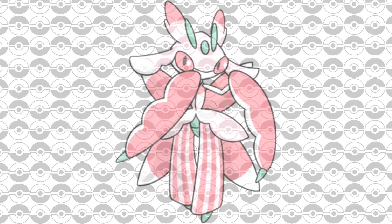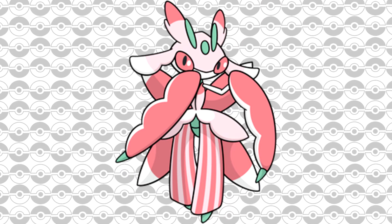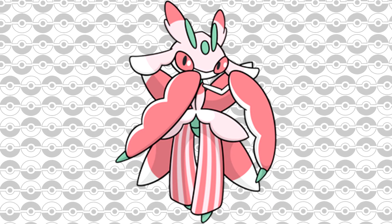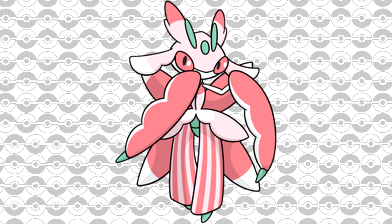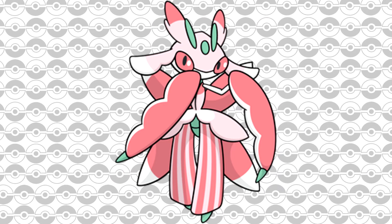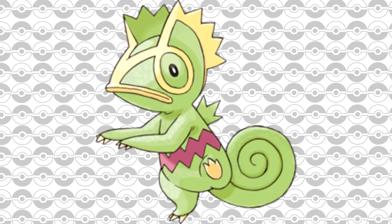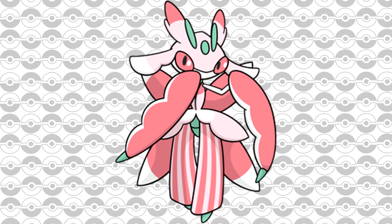Next up is Lurantis — a major struggle because of its moveset and SOS allies. Make sure to go in with a Fairy type as it will make things much easier. Lurantis is the same pain it was in Sun and Moon, so go in with a winning mindset and a Fairy type. When it calls in SOS Pokémon like Kecleon they will likely use Sunny Day to boost HP recovery from Synthesis. But if you have a Fairy type you can actually take advantage of that Sunny Day — it will boost your Fairy moves' damage against Lurantis as well.